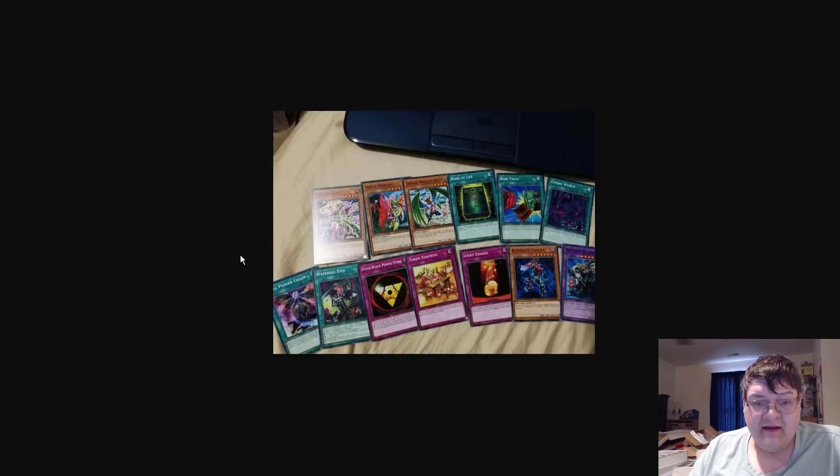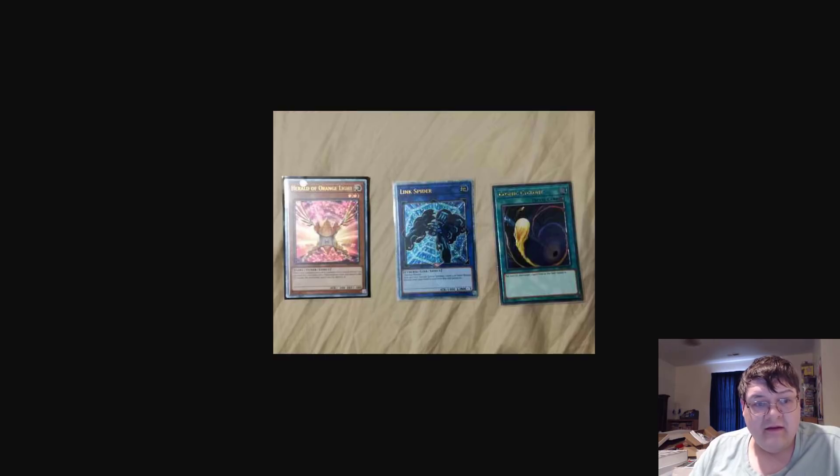Are you as disappointed as I am? In terms of the time of design and everything, it's very clear that this was before the previous set with the hype behind fairies and everything. It's going to be another four months before we get the next OTS. Until then, enjoy pulling Ultimate Herald of Orange Lights and Link Spiders. I guess this makes sense because the other Heralds are Ultimate. Hope you have a fantastic day. Market Watch will be up at some point.